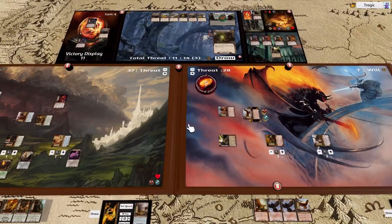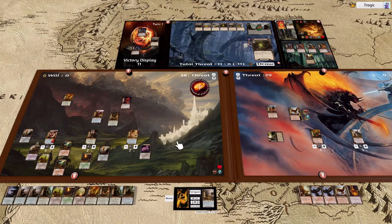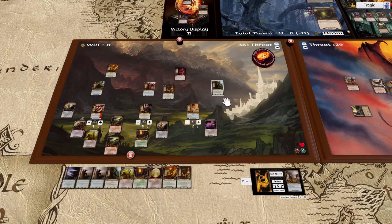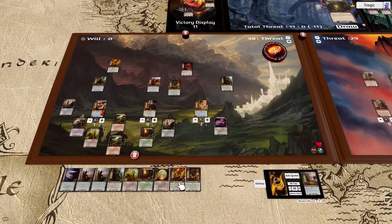At 37 threat we are stuffed. Let's defend with Denethor — this is automatically discarded. Then we draw cards. Finally we get a Tracker — place out the Tracker. We go place out an Iron Miner. Quest, quest, quest, quest. I'm actually going to quest with this guy this time.